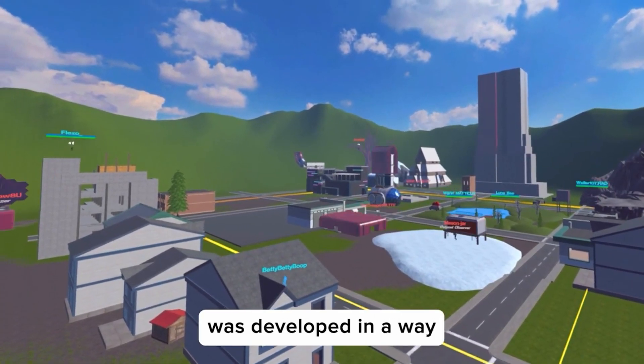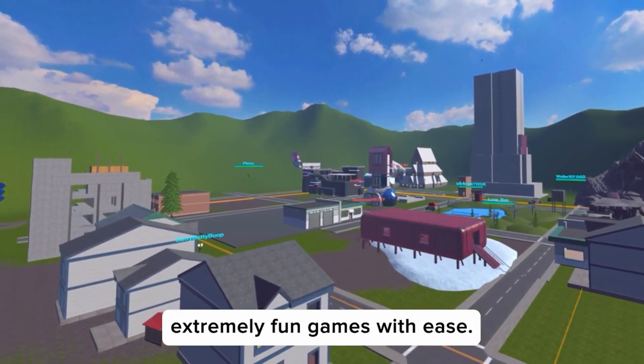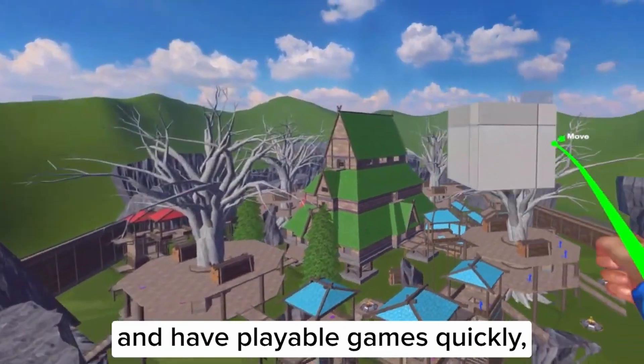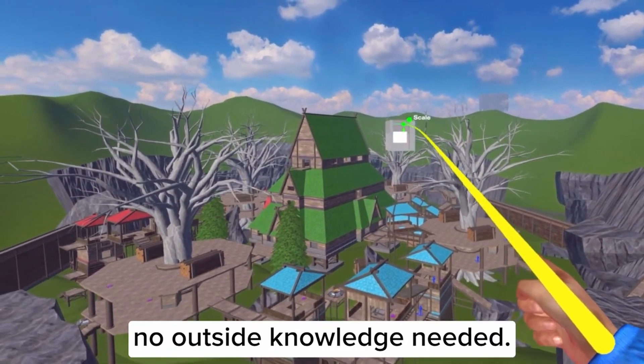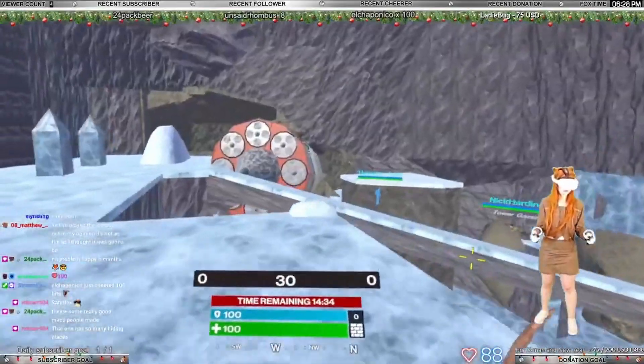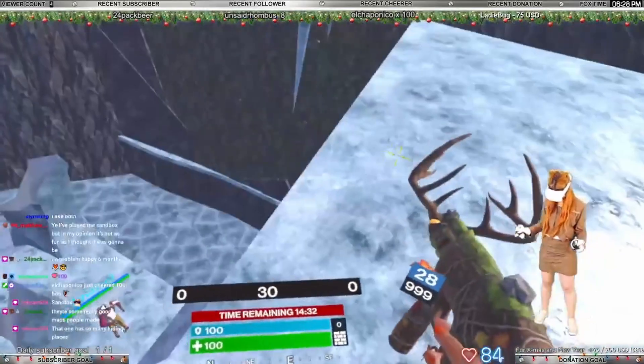The newest feature in the game is Sandbox. Any player can build and publish a custom map via in-game tools, and then all players can play on that map in team deathmatch mode. This feature immediately brought to life a lot of very interesting and creative maps.